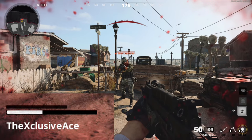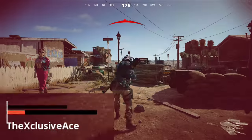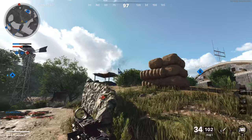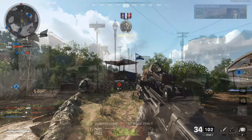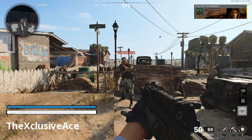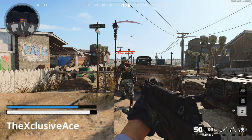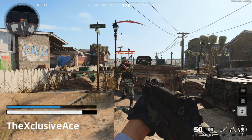As for the damage protection you get from armor, it appears to reduce bullet damage by 40% to your actual HP bar. For example, if you shoot somebody with a gun dealing 30 damage like the XM4, you're dealing 30 damage to the armor — that blue bar — but you're also only dealing 18 damage to the actual player. This happens with every subsequent shot as long as the enemy still has armor.